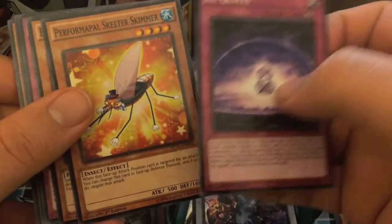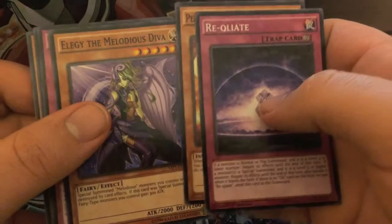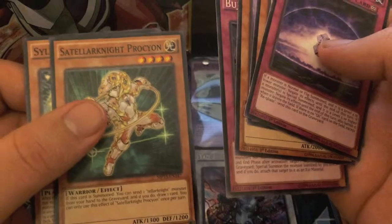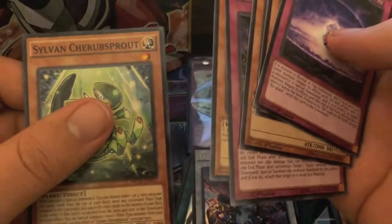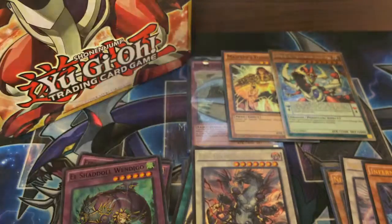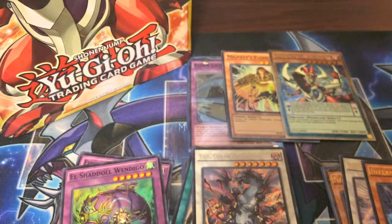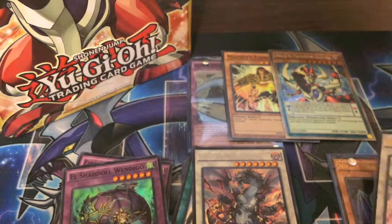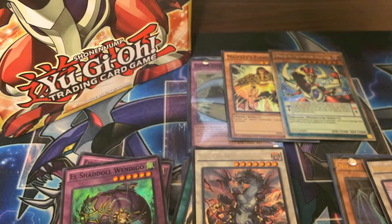Recluse, Performapal, Skeeter Skimmer — what a name — Eulogy the Melodious Diva, Boogie Incident, Satellarknight Procyon, and Sylvan Chirpsprout. I'm pretty sure that Infernoid Harvedik is probably the best card I got out of this tin, to be honest.